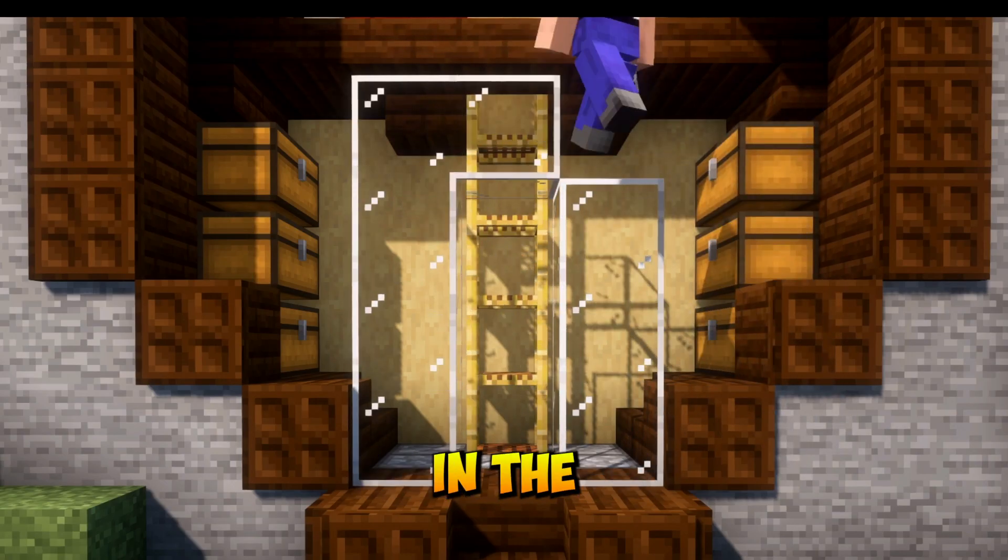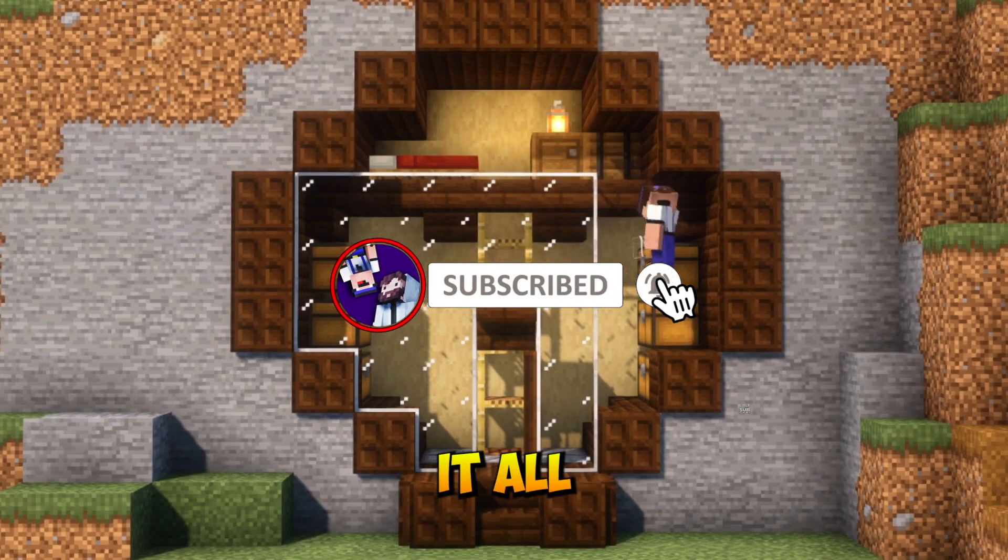Move back downstairs and build in the entrance like this with a stair above the door. Then we cover it all up with a wall of glass.